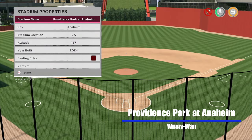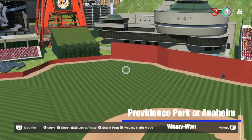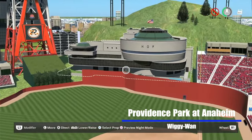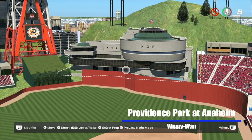Wiggywan is a fairly new creator to Studio 44 — I've shown about three of his stadiums. He gives us Providence Park in Anaheim, California, altitude of 157 feet, built in 2024. He's one of those people who said he's not getting the new version of the game, so he built this in '23. It's still in the '24 vault. If you upload from the older version, new props like flashy canoes won't show up, which is sad because we all need flashy canoes.